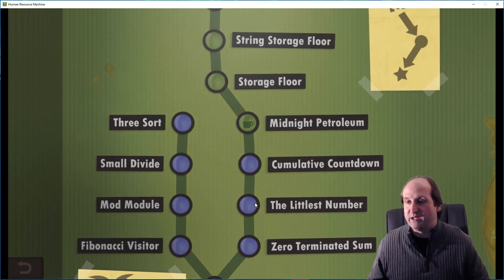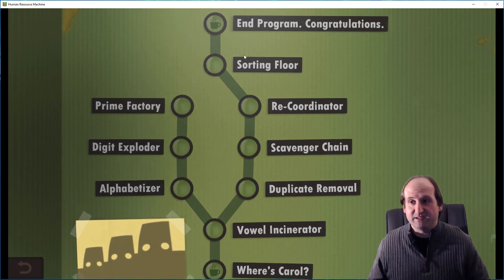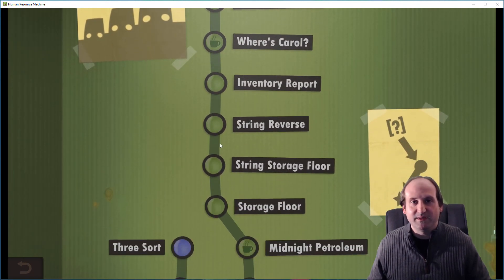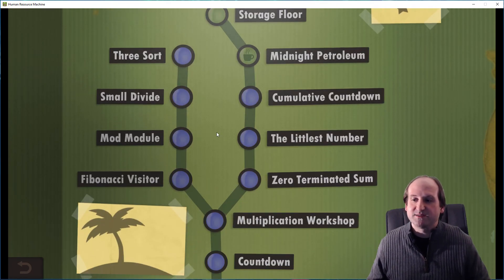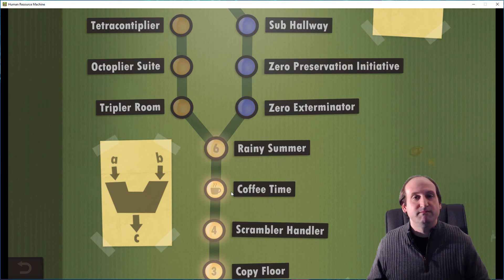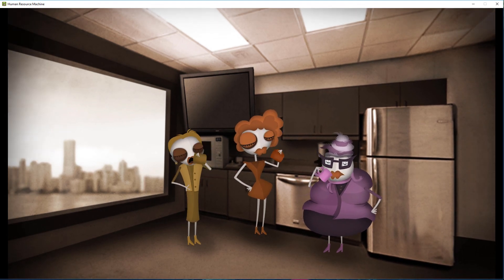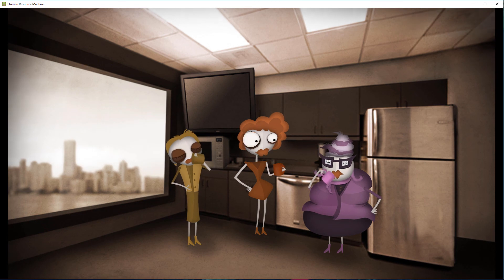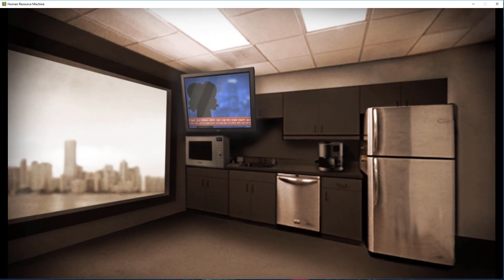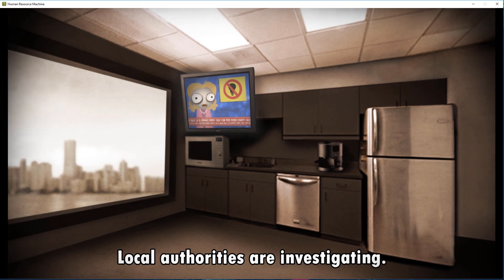Fibonacci is in there — I don't think there's anything recursion, thank goodness, that would be absolutely insane. But it gets all the way up to alphabetizing, which is just a fancy form of sorting — I believe this is a bubble sort. The story gets absolutely crazy; I think Godzilla comes around or something. Good luck everyone, and we'll see you next time. Back to work everyone! Regions of the city continue to experience power failure — local authorities are investigating.